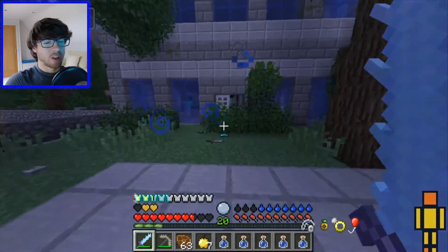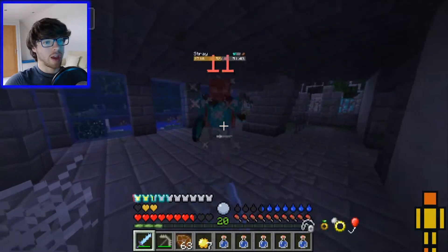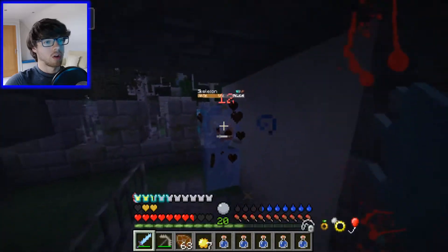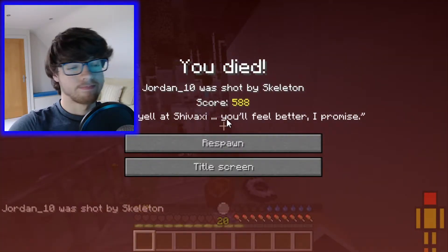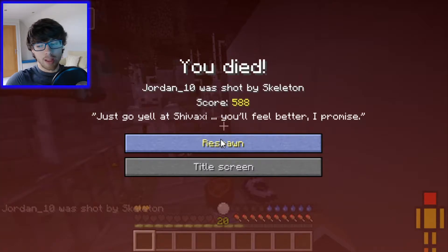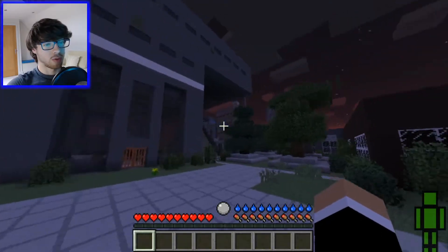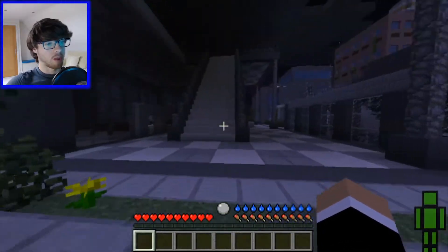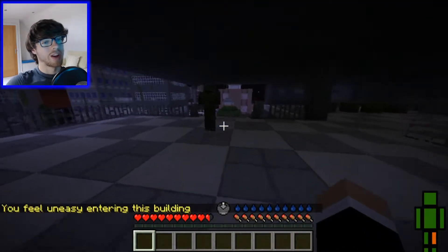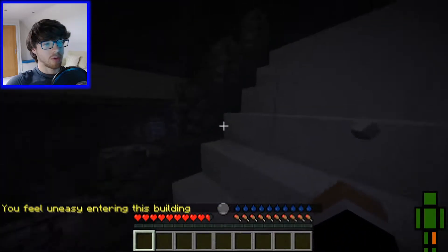As far as I'm aware, there isn't actually much new in terms of loot. What happens is it should say 'you feel uneasy entering the building,' and that pretty much means the building is haunted. To get rid of the haunting, you just have to kill everything in the building. But honestly, I don't know if I can be bothered, because it's actually quite difficult to kill things with pretty crap armour, and I think they're a little bit harder than the other part of the mod. The loot isn't even that good, which is really annoying. I'm presumably gonna have to find something else to do for the rest of this video, otherwise it's gonna be about 30 seconds long.